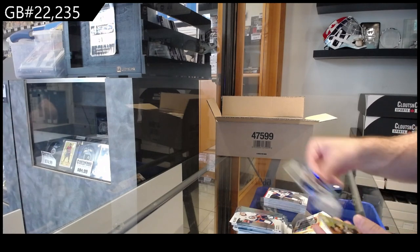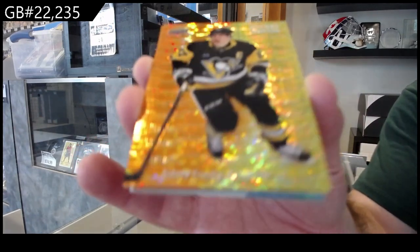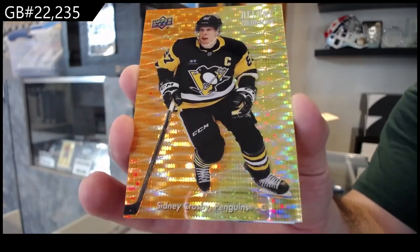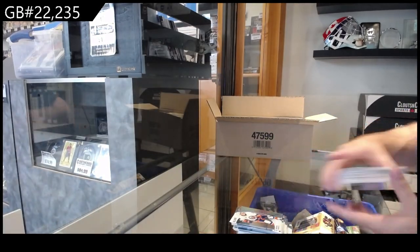We've got a black rainbow of Gunther for the Coyotes, numbered to 199. For the Penguins — Crosby — so you guys can see the numbered ones have a bit more of a shine and obviously the spectrum variant to it. Color flow of Tuck for Buffalo and a Gutman for Chicago rookie.